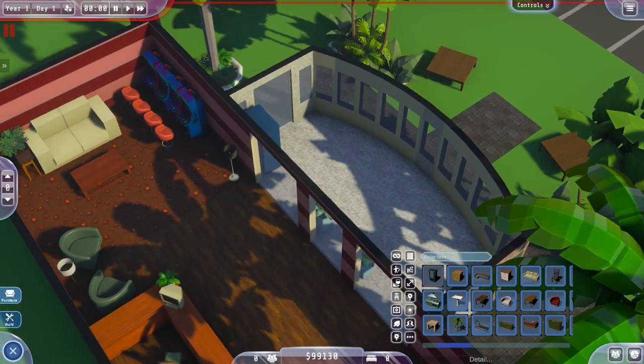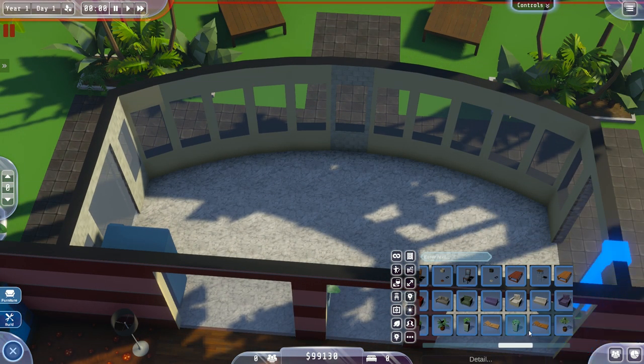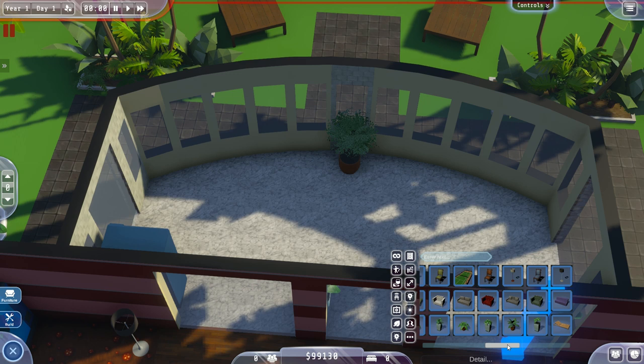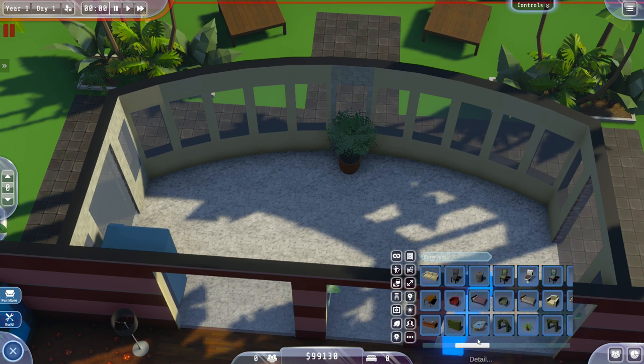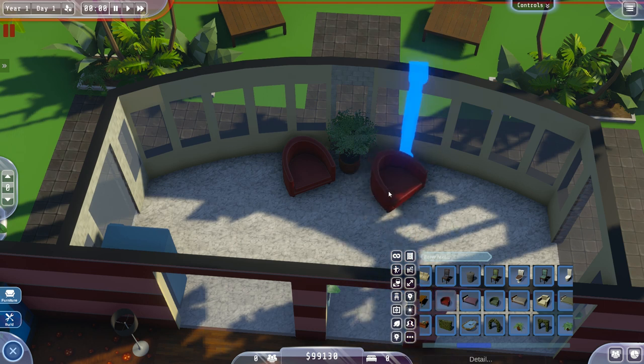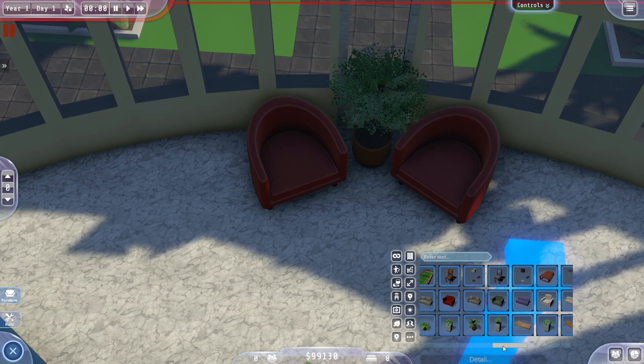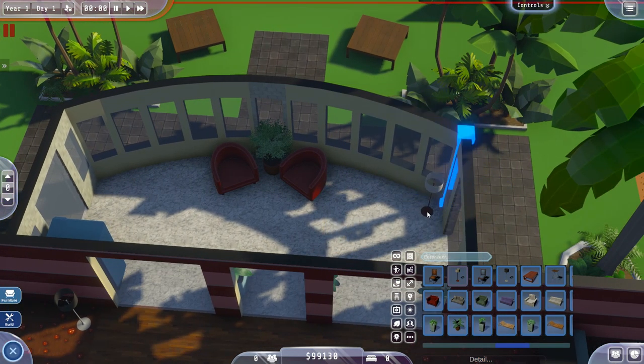We need a couple more random chairs - we'll do those here. Let's get a pot plant that can go in between our random chairs - yeah, that one looks good. I don't want to go full armchair. There's a different color of that one - there we go. Honestly, you'll never unsee this now - go in a hotel and there will be two chairs facing each other like that, I guarantee it. And where are those lamps? There's not much rhyme or reason to where stuff is in the menu at the moment.